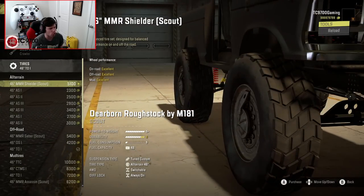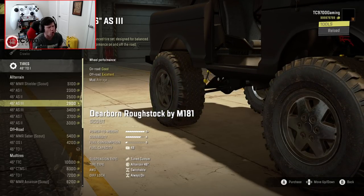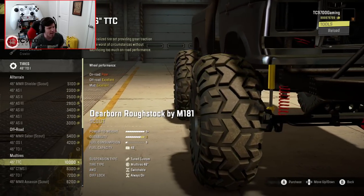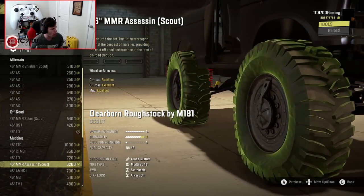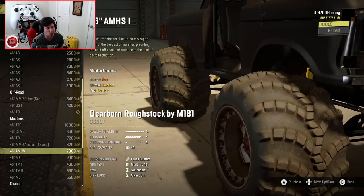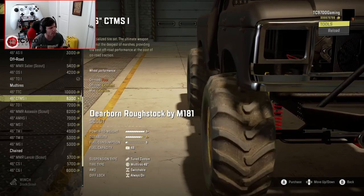Tires — this is where it gets really, really interesting. We start off with the 46-inch MMR Shielders Scout Edition. Then we have some coding-altered default tires. Then we have the MMR Saber Scout Edition, then the TTC tires which are kind of like a Super Swamper-inspired look. Then the CTMS-1, the TO-1, and the MMR Assassin Scout Edition. We've also got Tega tires if you really want to throw them on there. Then the MMR Lancer Scout — that's going to be your studded option if you want to take this thing on some ice. But I think we're going to run the TTC tires — those look sick.